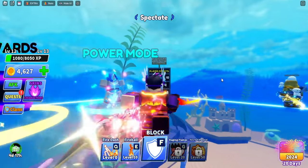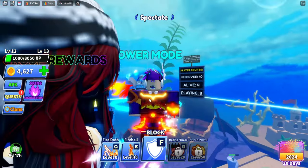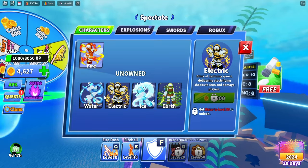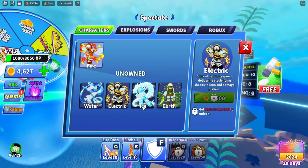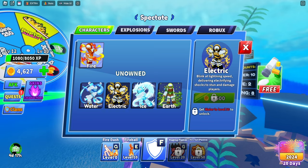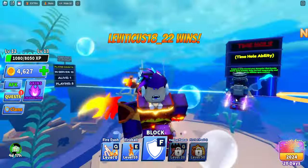Once you max out a character, you'll have selections — you don't want to pick just one. There's fire, water, and electric: once you get all three you get the elemental sword. After you unlock ice, make sure to unlock water and electric next — not earth, even though it looks good, because you need those three to get the sword faster.